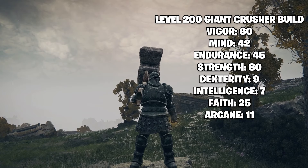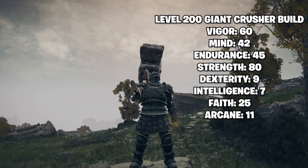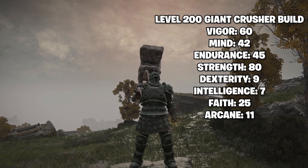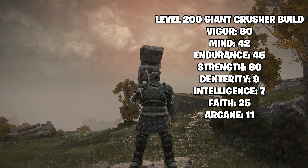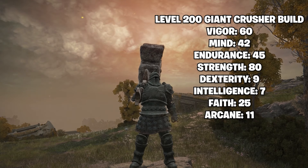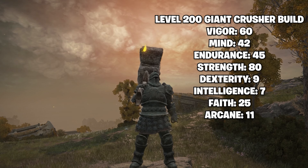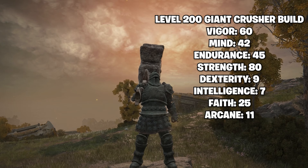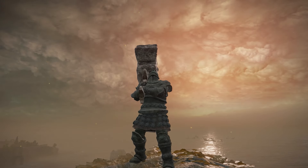Strength should be at 80, since this weapon with Heavy affinity hits S scaling for Lion's Claw — you want maximum damage output. Dexterity, Intelligence, and Arcane don't matter for this build. Faith at 25 lets you use Golden Vow with the Clawmark Seal; if you want the Godslayer Seal instead, bump it to 27 for better incant scaling.